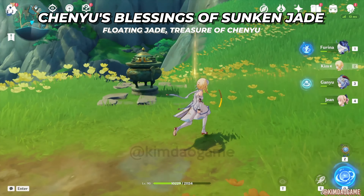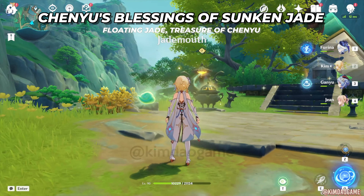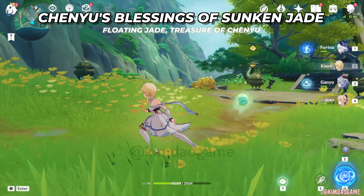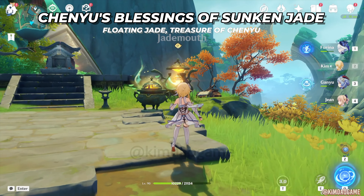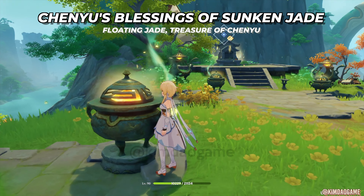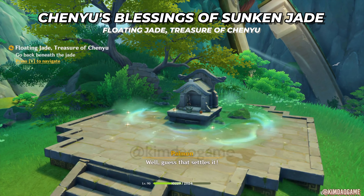For this next part we need to activate these jade cauldrons. To do that we can use the adeptal energy - all it needs to do is just pass through the cauldrons. Pass through just one, but if you just stand here it passes through both. Then you can go to the other side and pass through that one, or you can just stand behind the one at the back and then it can pass through all of them. Now we are going to go to the shrine, investigate it, and a chest will spawn.